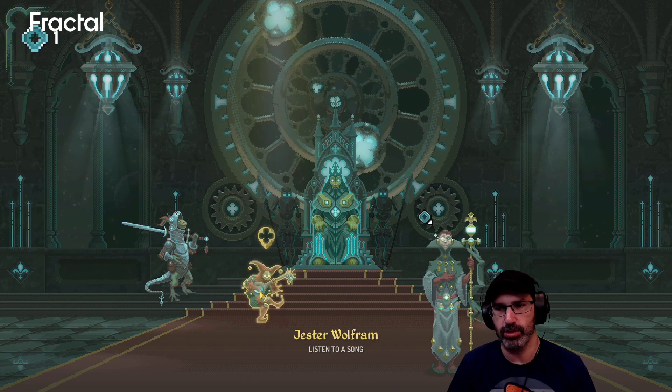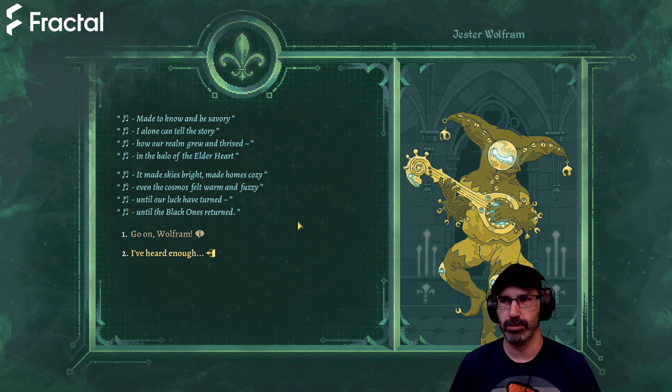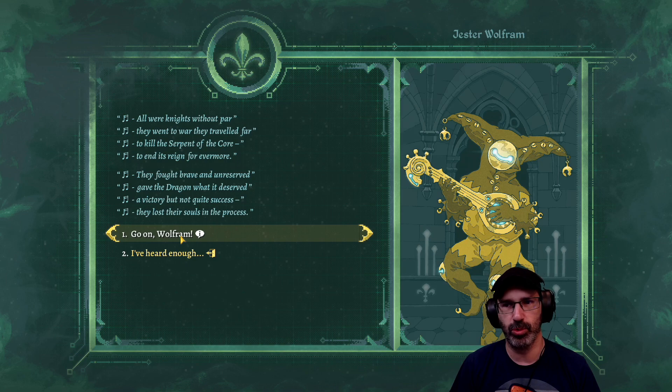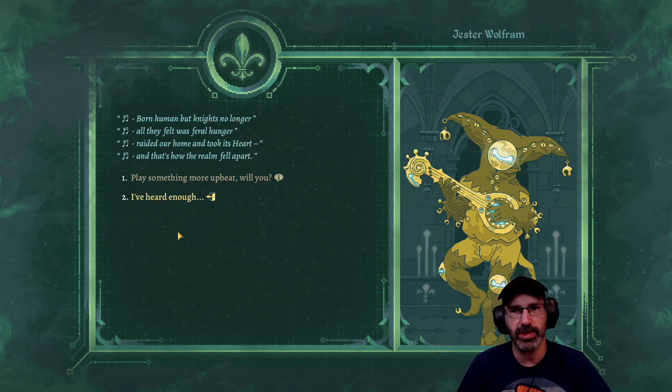We can talk to Jester Wolfram now - listen to a song. 'Made to know and be savory, I alone can tell the story - how our realm grew and thrived in the halo of the elder heart. It made skies bright, made homes cozy, even the cosmos felt warm and fuzzy until our luck had turned, until the black ones returned. All were knights without par - they went to war, traveled far to kill the serpents of the core. They fought brave and unreserved, gave the dragon what it deserved - a victory but not quite success. They lost their souls in the process. Born human but knights no longer, all they felt was feral hunger - raided our home and took its heart, and that's how the realm fell apart.'